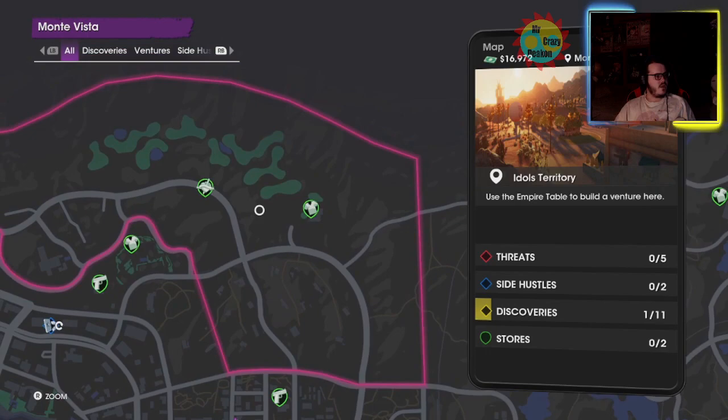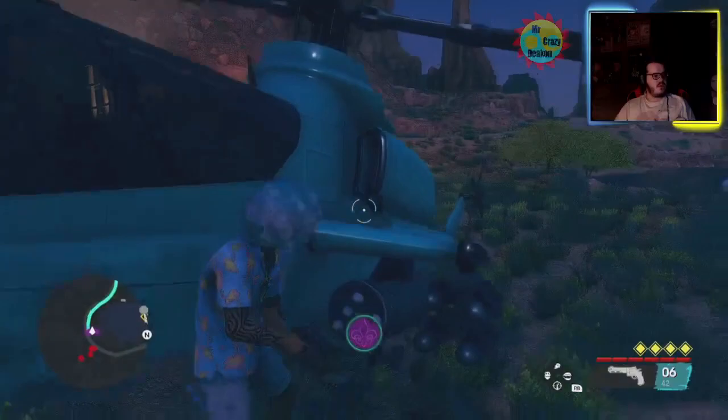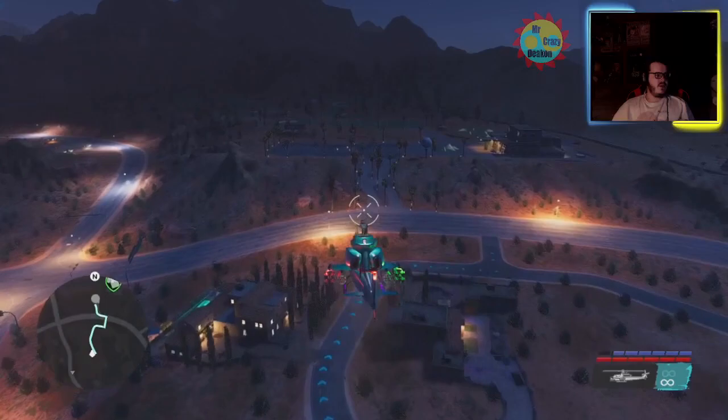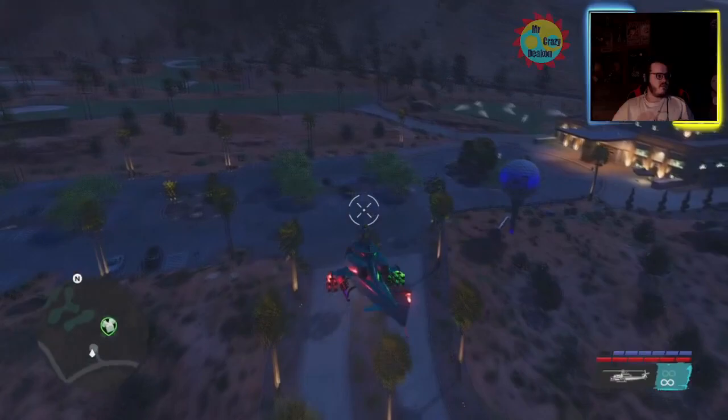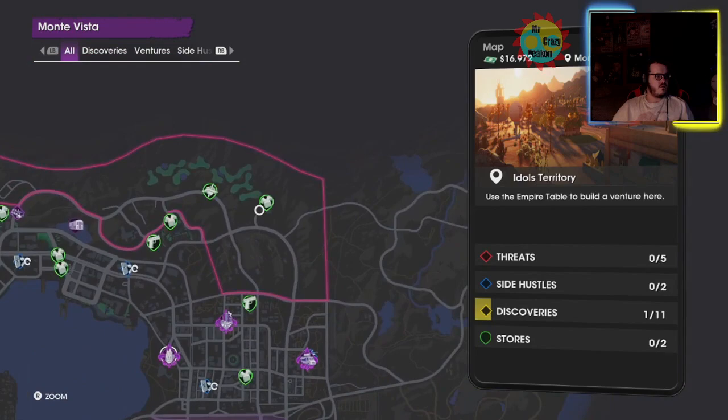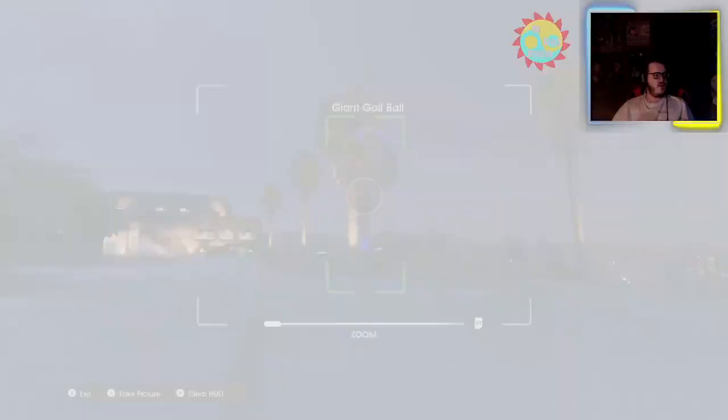Up next is the Giant Golf Ball, which is located up here. That'll take a little bit but I will be there soon enough. Okay, we're getting close now and I can actually see it — I haven't been up here before but I've been close by. This is the Giant Golf Ball. I'm guessing there are probably collectibles and stuff to do up here, but it is right here. We'll take a photo — Giant Golf Ball.